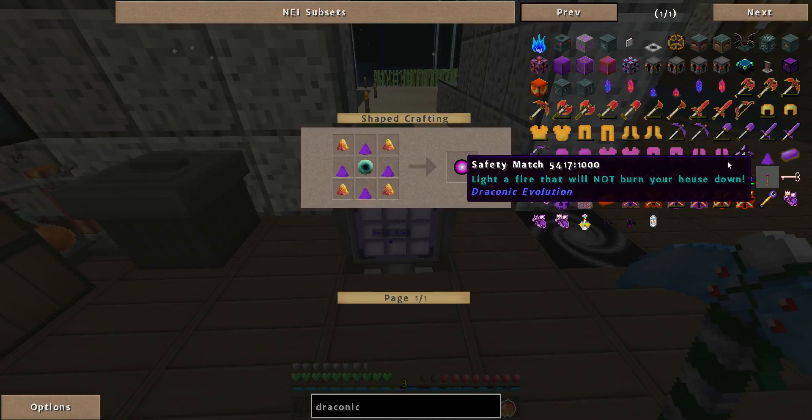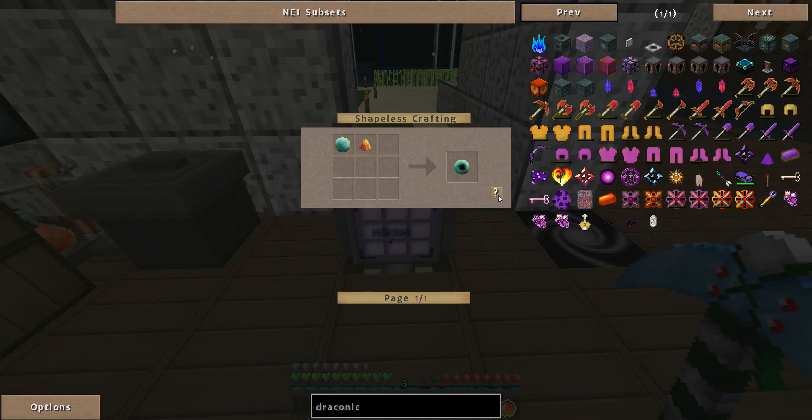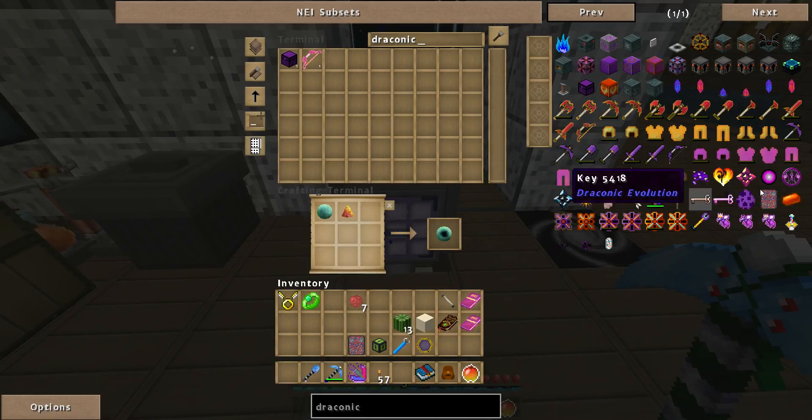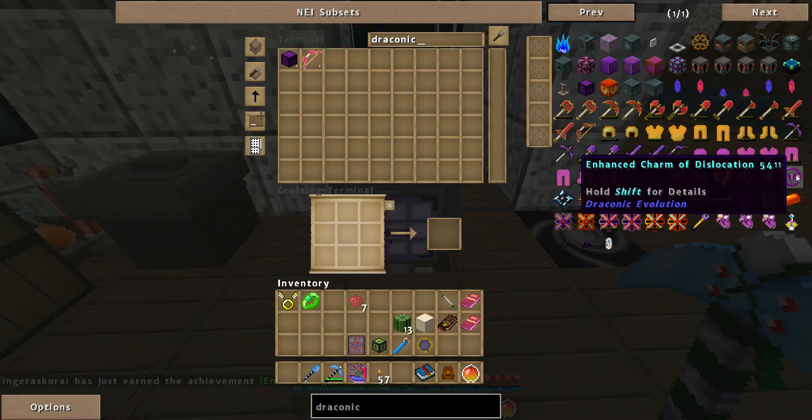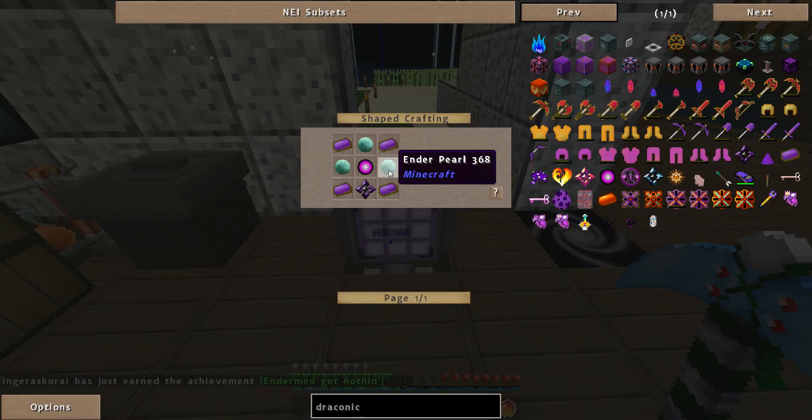Where was this? Charm of Dislocation — it's unbound. That will let you teleport to one location. There's an enhanced charm at this location.